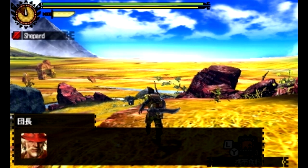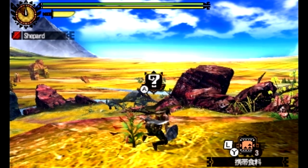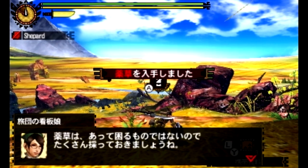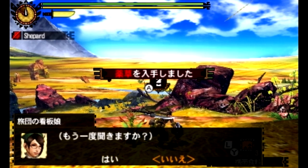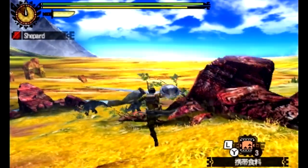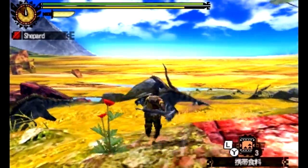So first thing to get is an herb — should be pretty easy, just get it right here. It's easy because they even ping it on your little mini-map. So you'd have to be pretty dense to not notice that it's available for you to gather.